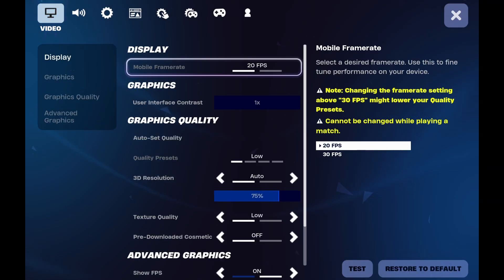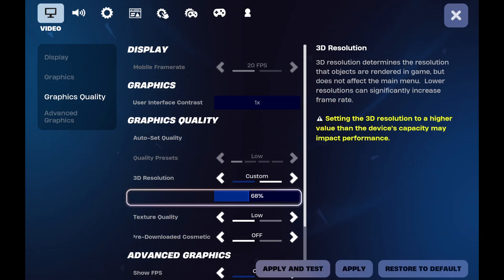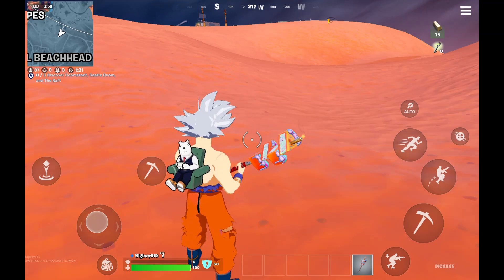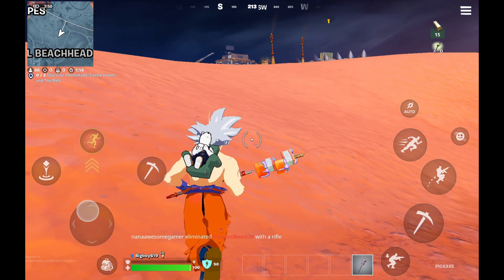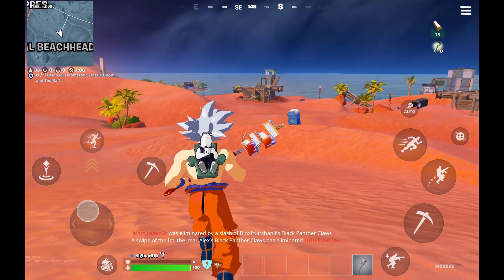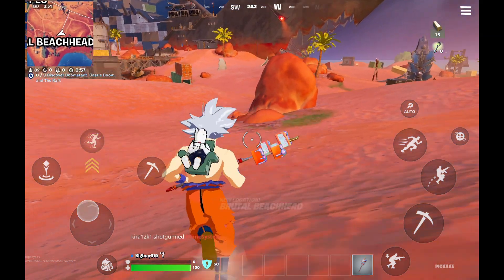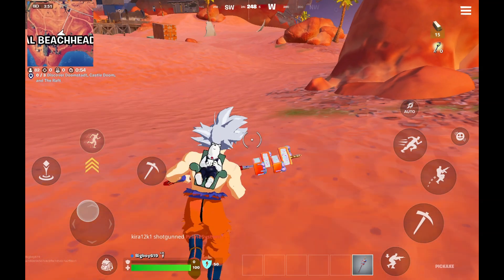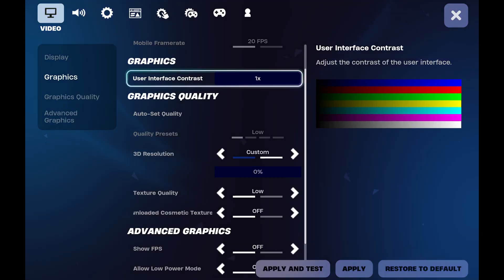Let's see if we can try to change something on the fly real quick. I can change it to 30 FPS — nope, can't change that right now. I'll drop the resolution even further, apply, test, change the resolution a little bit. It seems like it's running better because it dropped the resolution. It's moving but it's not the greatest. You can make changes in the settings but honestly, like I said, there's just no point in doing all that.